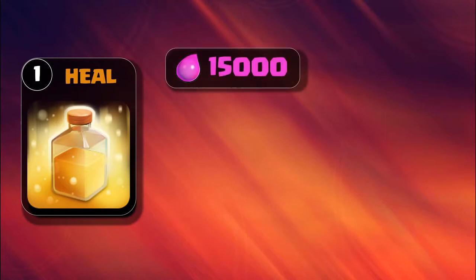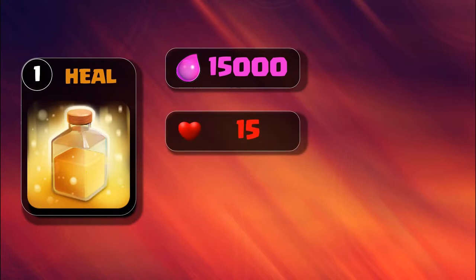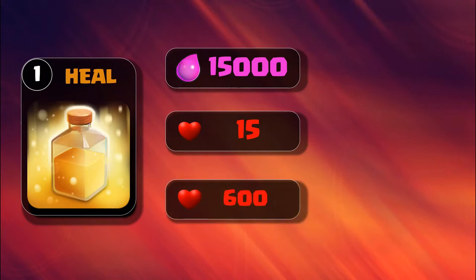Level 1 heal spell is unlocked at Town Hall 6. It requires 15,000 elixir to brew. Each pulse of the level 1 heal spell increases troop health by 15 hit points, with a total healing of 600.